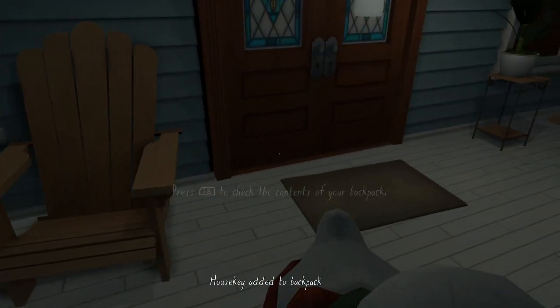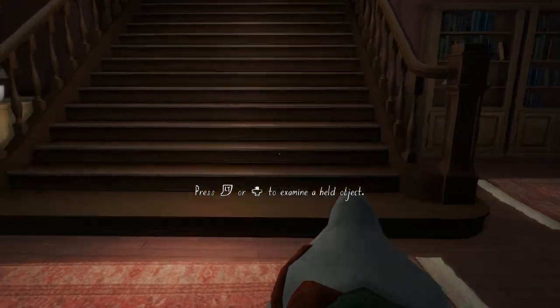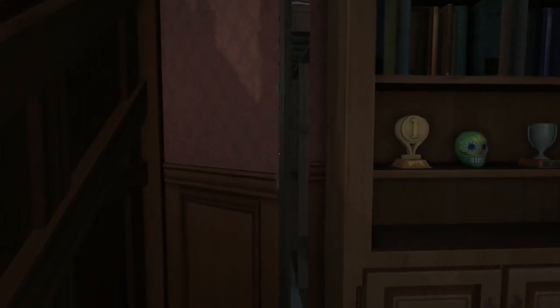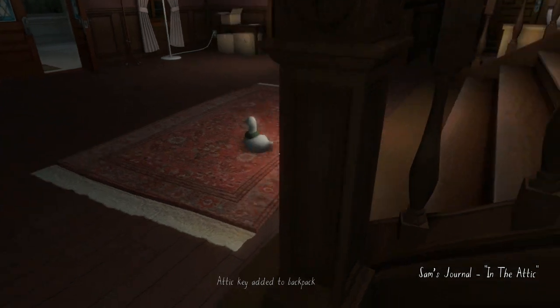From the very beginning we're going to grab the Christmas duck. We'll actually need to get this Christmas duck all the way to the attic at the very end of the game — just put it at the stairs. We're going to use the cheat method and go directly to the key room for the attic, so open up this side door, make sure you don't get in the way so it can open freely, then take the key to the attic and pick the Christmas duck back up.